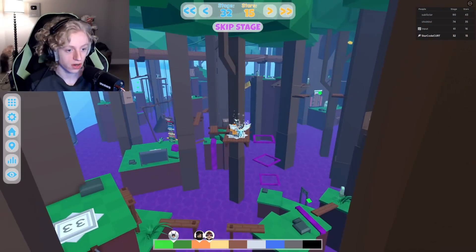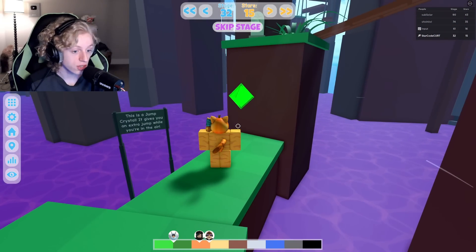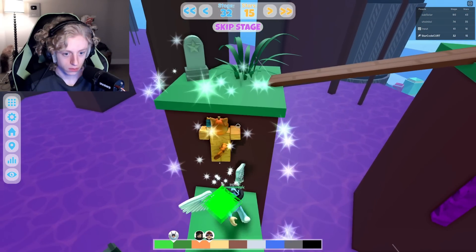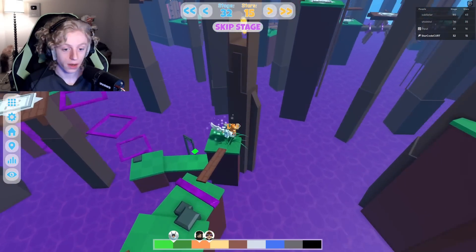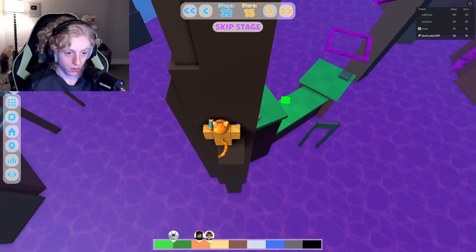I gotta make sure I'm not missing any stars. I wonder if they're still gonna be labeled like in the first difficulty. This is a jump crystal — it gives you an extra jump while in the air. I gotta press spacebar. I got it, okay, that makes sense.